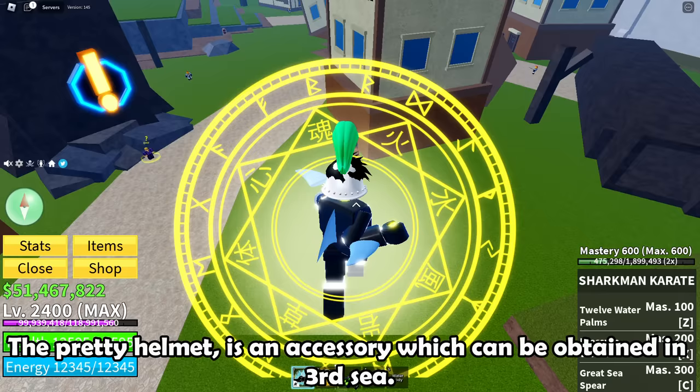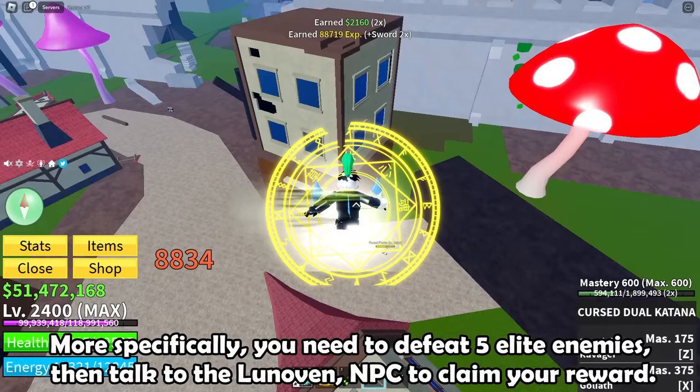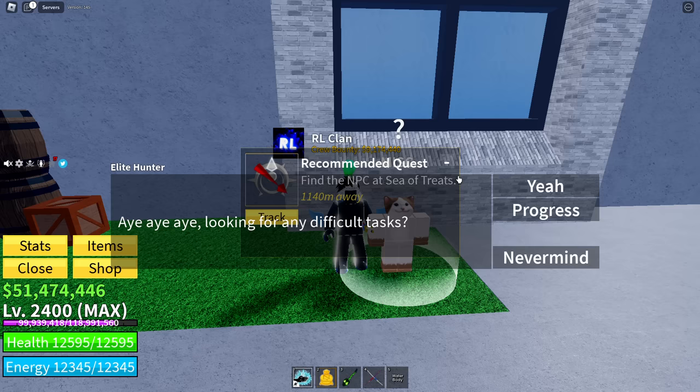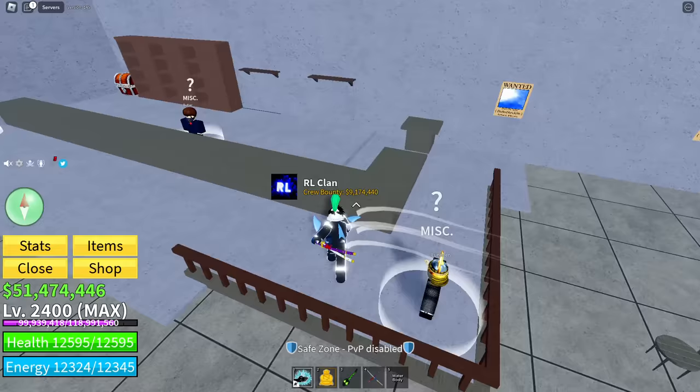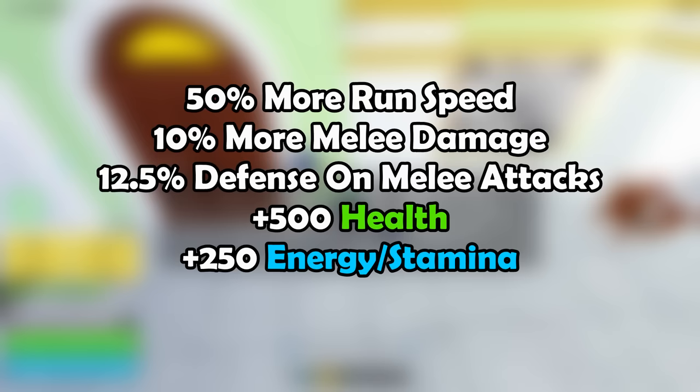The pretty helmet is an accessory which can be obtained in 3rd sea. More specifically, you need to defeat 5 elite enemies, then talk to the Lunovan NPC to claim your reward. You can check how many elite enemies you have defeated by talking to this NPC. This is where the Lunovan NPC is located. Here are the buffs: 50% more run speed, 10% more melee damage, 12.5% defense on melee attacks, plus 500 health, and plus 250 energy/stamina.